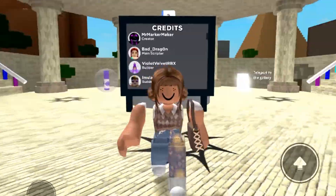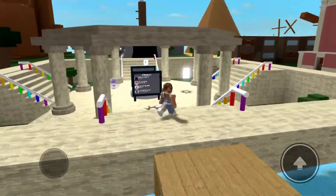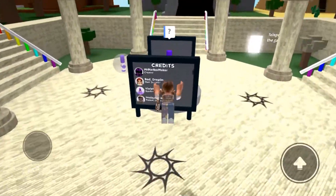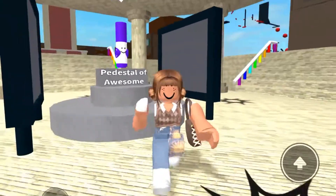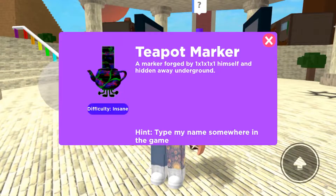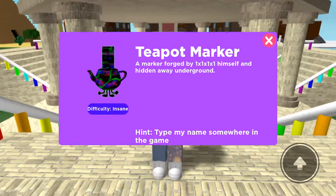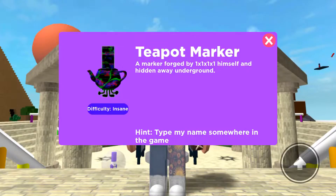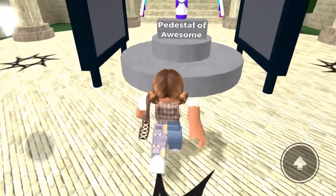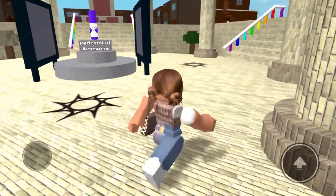Hello and welcome back to another video. Today we will be finding the teapot marker, which is one of the hardest markers. It's a black marker with neon engravings on it, and the hint is: type my name somewhere in the game.